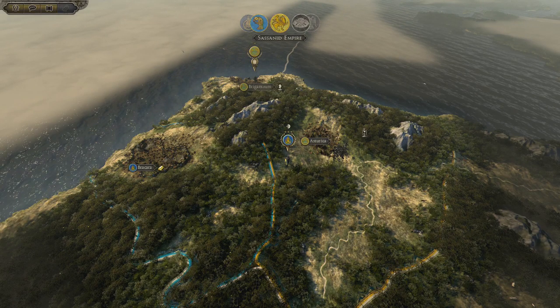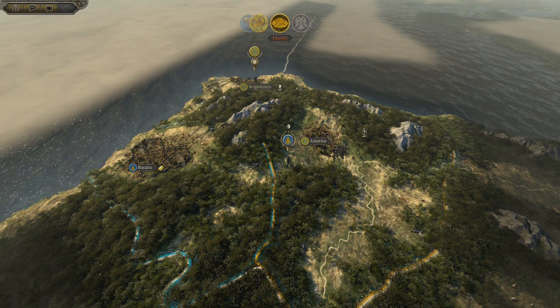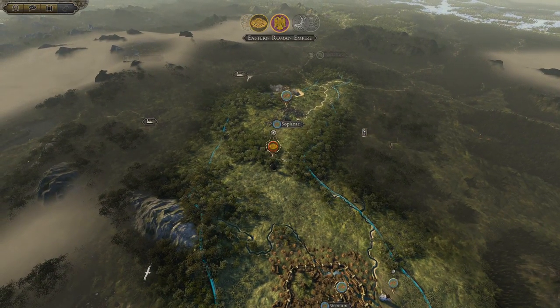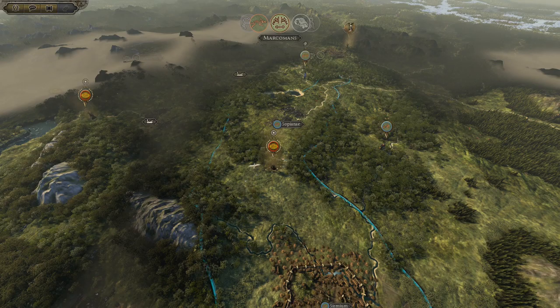Why do the Geats sit in my land? They have every right because I have them by the noose - they are a puppet state of mine. I don't like where those Huns are going. Previously two armies went up this passage and there was another one coming down, so there might be three Hunnic armies in that vicinity and I'm not ready to repel three armies. There's one over there and one over there - this one is pretty close to where I'm at. If he goes through the mountain paths he would be on my land.